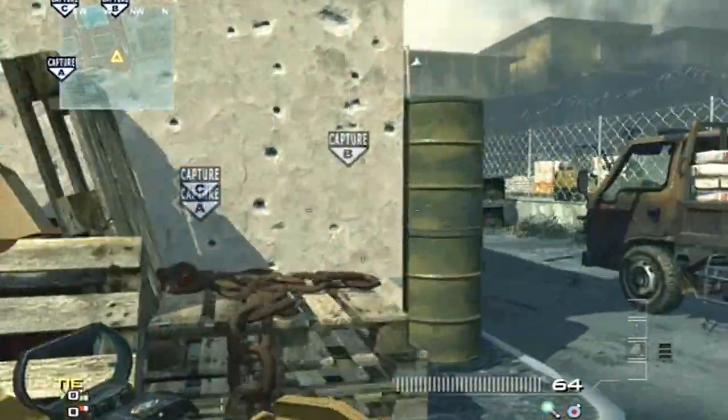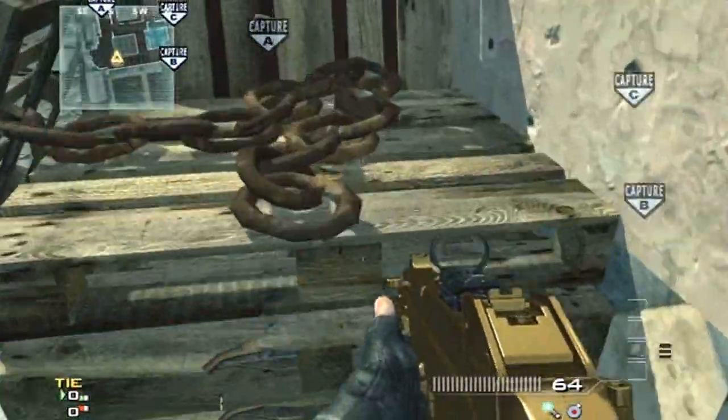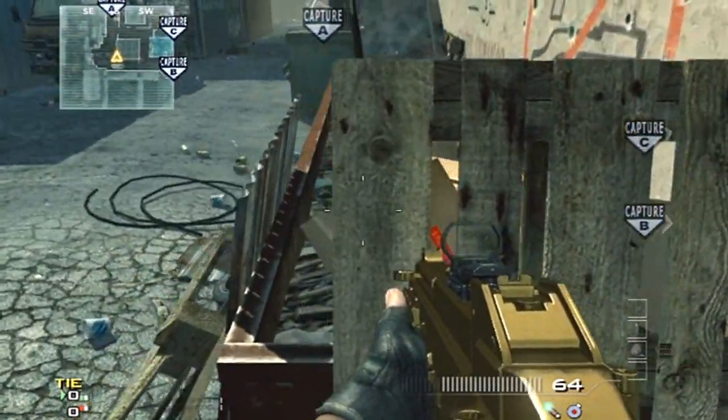Say you already have A and you're coming from the B Dom spawn on this side of the map. Instead of coming around this corner and being exposed, you can simply jump on this pallet here and headglitch the hell out of them. Great spot.